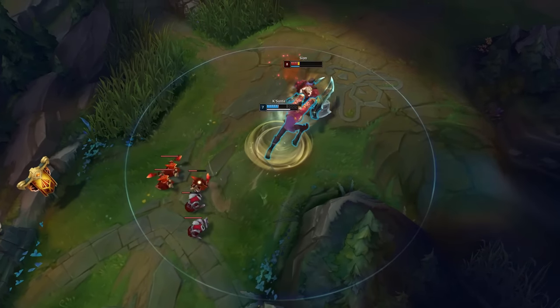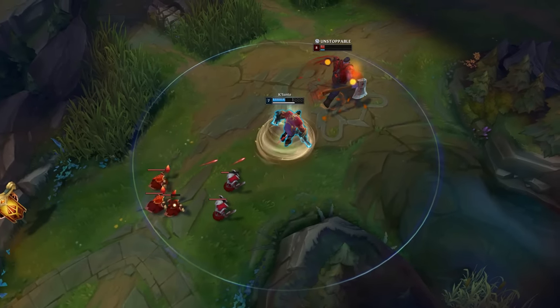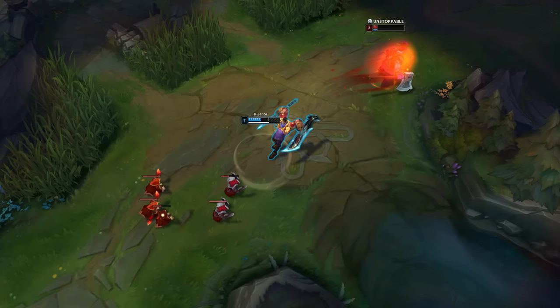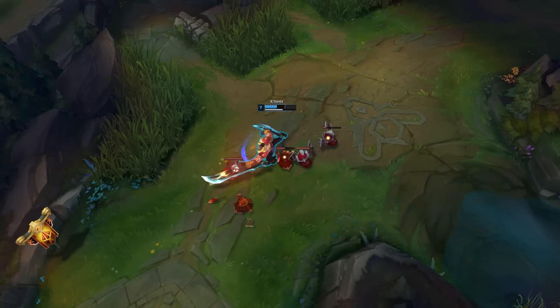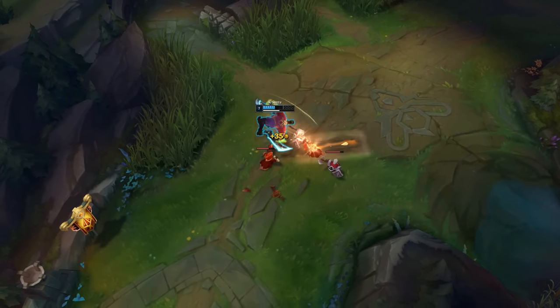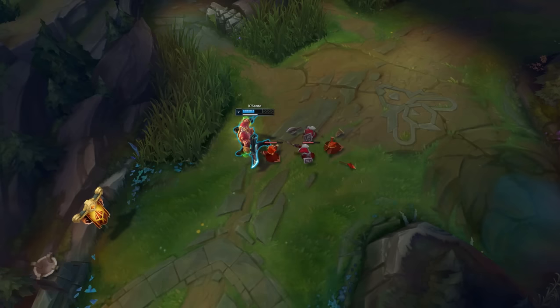As you can see, Kaysanta deals so much damage and chases Sion down with all the mobility, but Sion has all the time in the world because Kaysanta deals damage very consistently — he doesn't have huge bursts or executes — so Sion is always safe. Plays like these are what you can go for if you really feel like it, however I strongly advise against this if you're playing against early-game lane bullies like Darius. Whenever there's a champion on the enemy team that can burst you down very quickly, this is super risky.